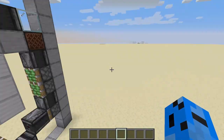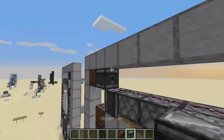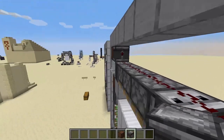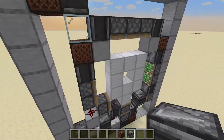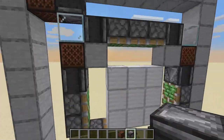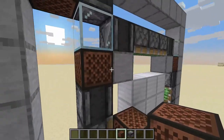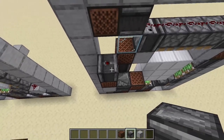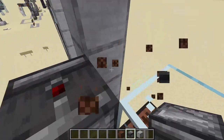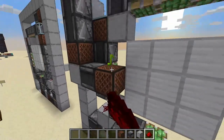Now for the activation part, we can use note block and observer like this, just on one side. But this can be kinda difficult to trigger, so what we can do is: note block, observer, block, note block, observer, observer — and we break these ones, block, and three more redstone like that — and this works.